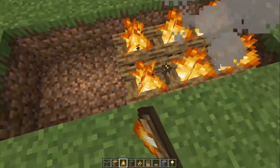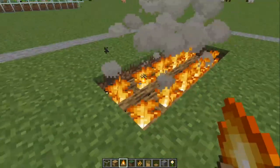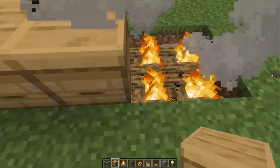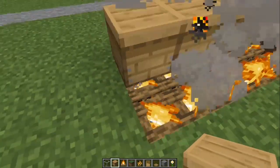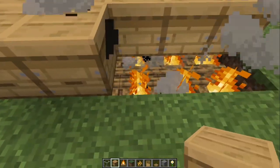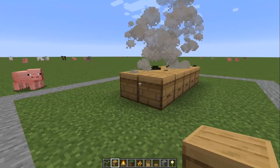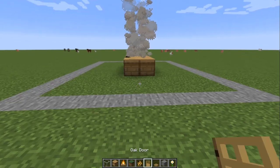Start placing the campfires — again, 10 campfires will be needed for this. Then go ahead and take your beehives and place them on top of the campfires. You don't even need to hold shift down; you'll be able to place them right away until you have 10 beehives in the center. It should look something like this.